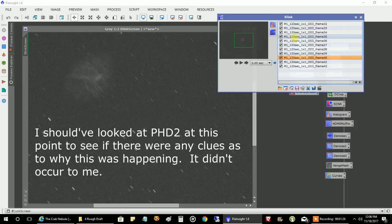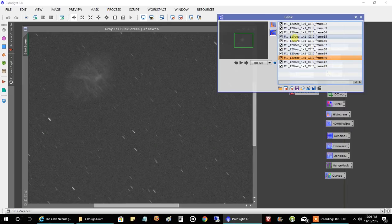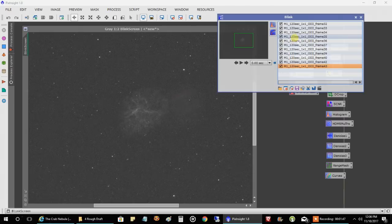How I fixed it: I'm still inside my house. All I did was close down Sequence Generator Pro, restart it, re-run the plate solve, and there we go — it's right back in the center again. I didn't have any other issue the rest of the night. I just thought that was interesting. I'd never seen that happen before.